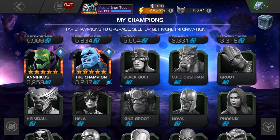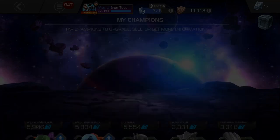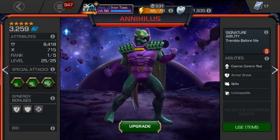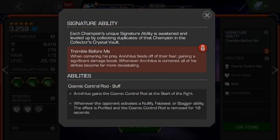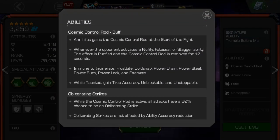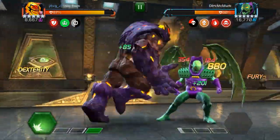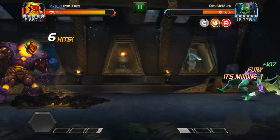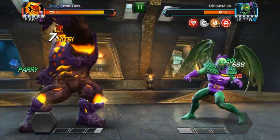The main problem with fighting this guy is the inconsistency in being able to parry stun his attacks. He has this ability to go unstoppable as well as be stun immune on his attacks while the cosmic control rod is active. In questing, this really isn't that bad.